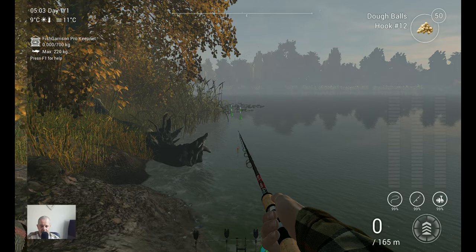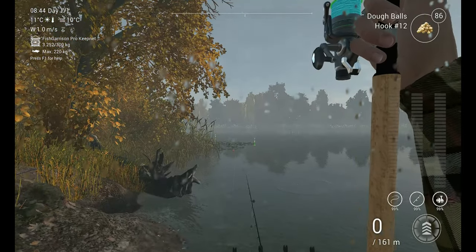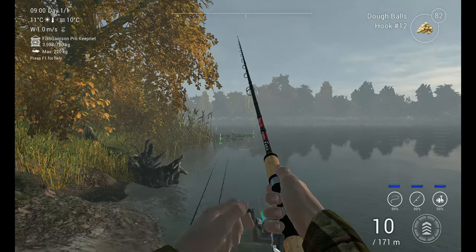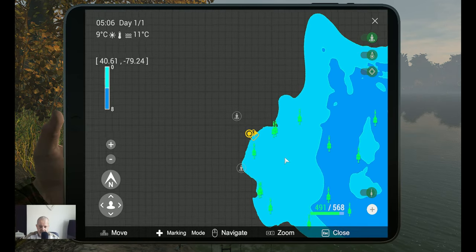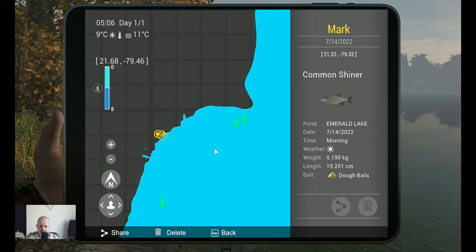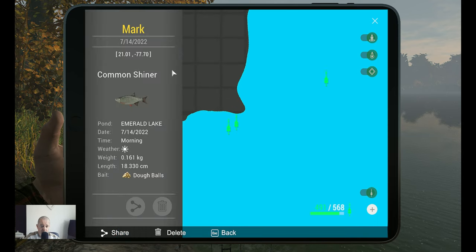Welcome back! It's time for the markers. Let's zoom in a little bit so we can go to the markers. The first marker: common shiner in the morning at 21.22, minus 79.32. The second marker, also in the morning: 21.01 at minus 77.70.